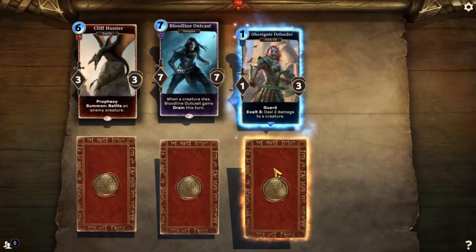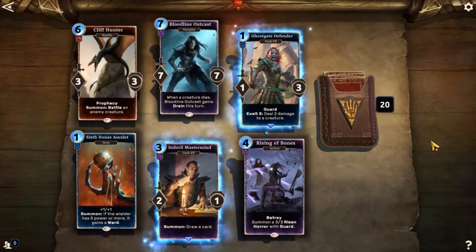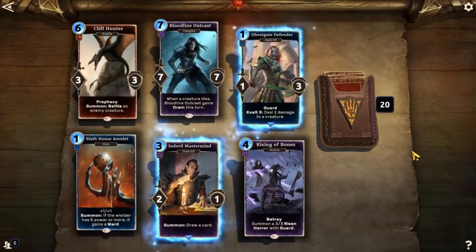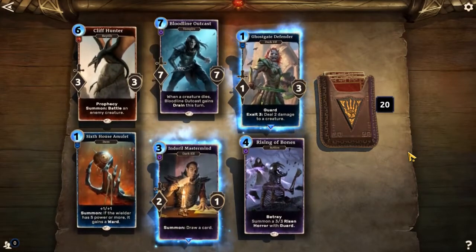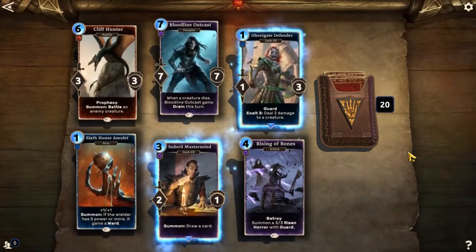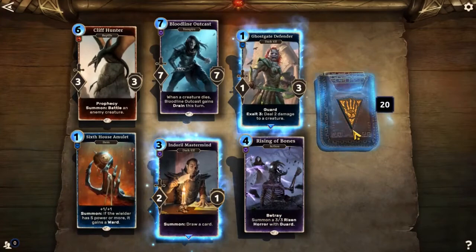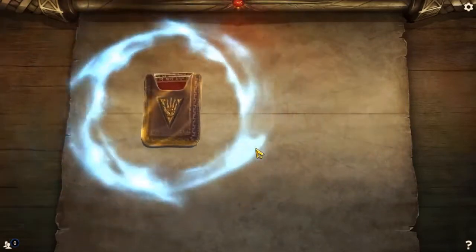Cliff Hunter, Bloodline Outcast, Ghost Gate Defender, Rising of Bones, Indoro Mastermind, Sixth House Amulet. It's really sad Indoro Mastermind was just nerfed to shit — now he's just a more expensive but crappier Thieves Guild Recruit, there's no reason to use him anymore. He used to show you two cards and you could pick one and discard the other, which was good for milling your deck. But as it stands now, he's basically trash. I do like that Bloodline Outcast though — seven cost, and if something dies it gets drained. Play Rising of Bones, betray one of your creatures, and you get the drain. Them losing seven health and you gaining seven health — that's a huge flip if you can get it to work.